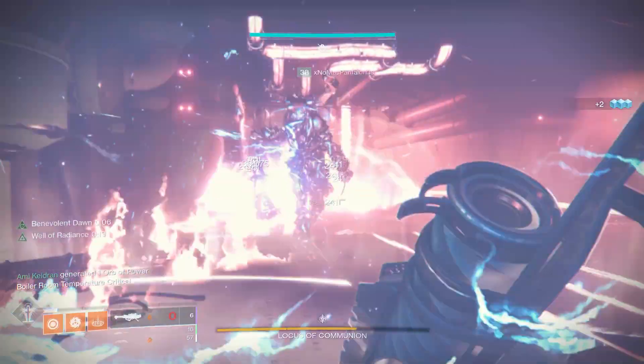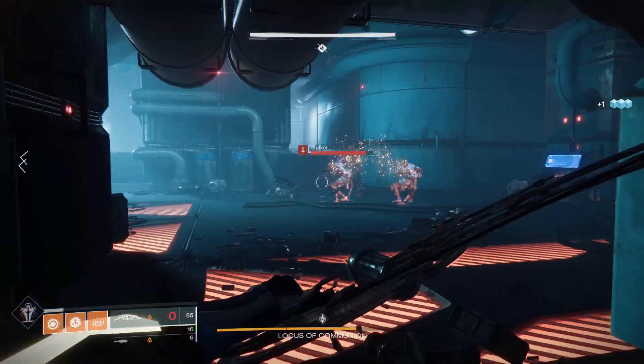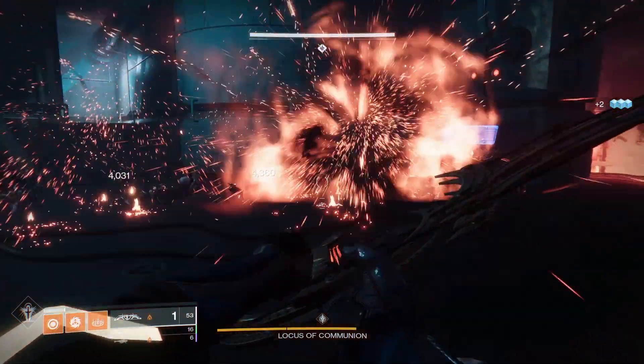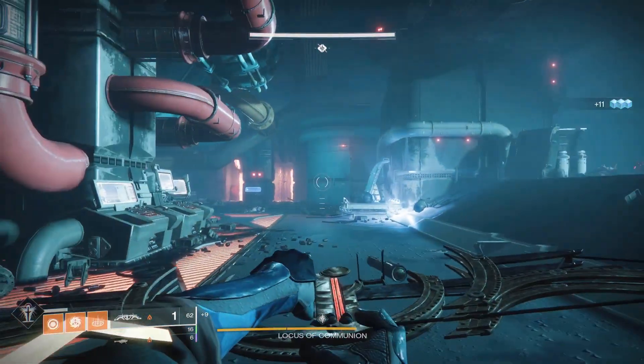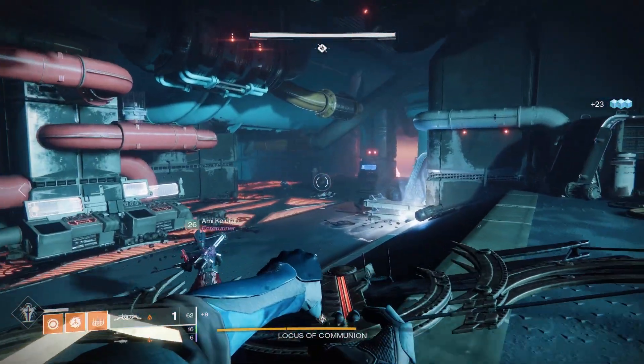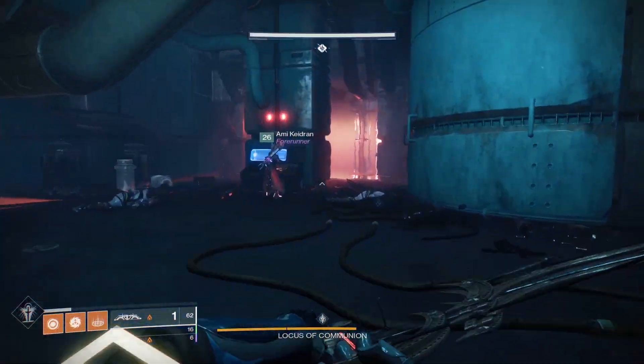Now that the fire is deactivated, go back to the lower floor and fight the boss. When he gets to a certain health threshold the fire will activate again — just do the same terminal steps over. This boss is very difficult, so I highly recommend bringing a squad with you.